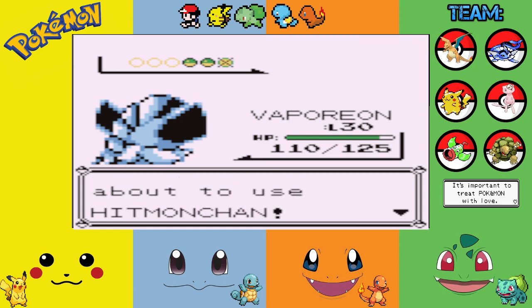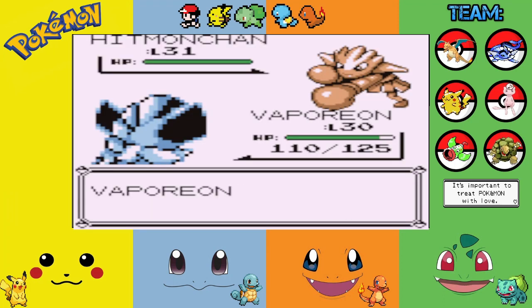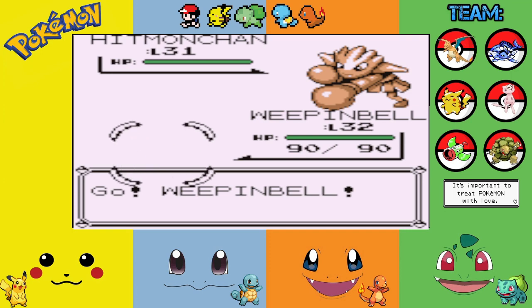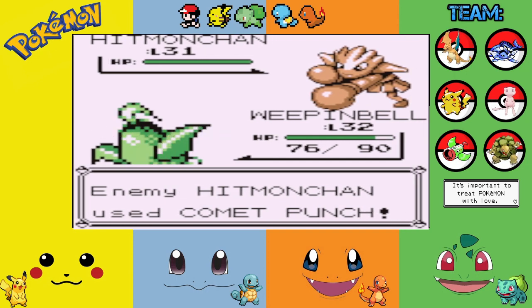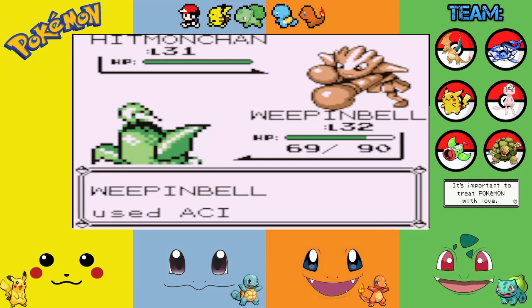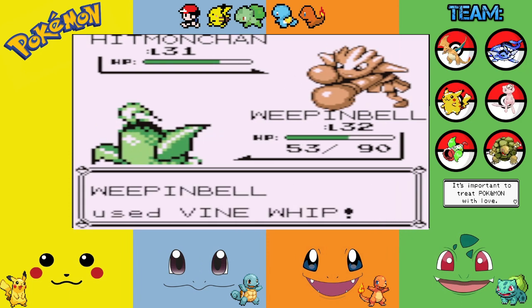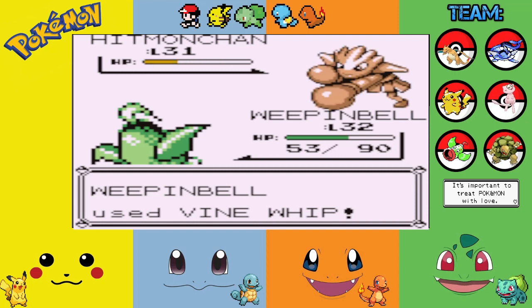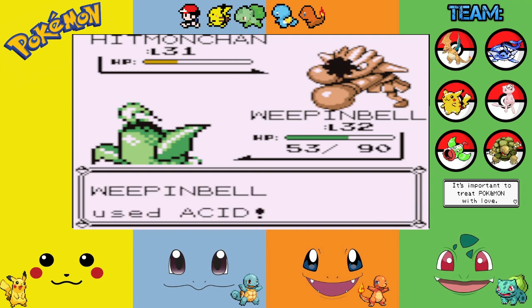A Hitmonchan — let's throw our Weepinbell out there. These guys will be pretty close to our levels, which is nice. We'll go with Acid. We just take a Comet Punch to the face instead. We'll try Vine Whip — Comet Punch again. We're running into this a bit unexpectedly, but we might as well take on all the available trainers before we even get back to Lavender Town.